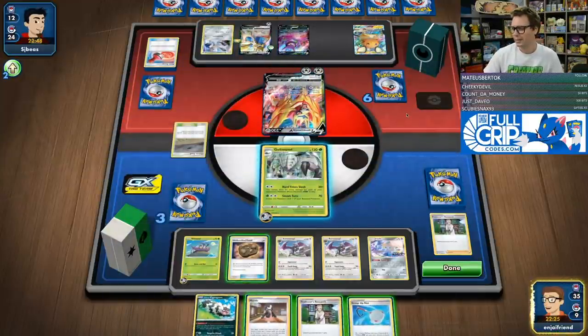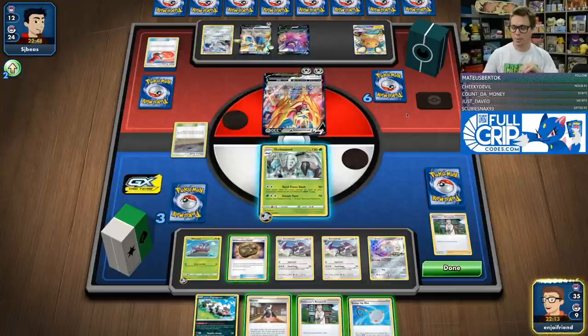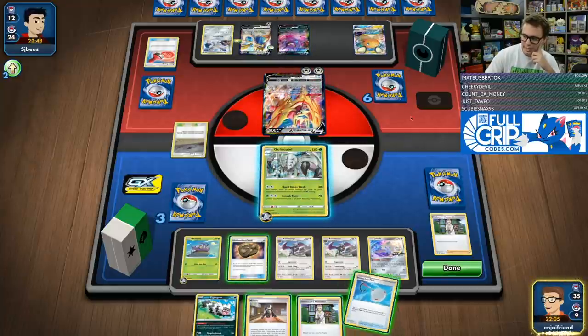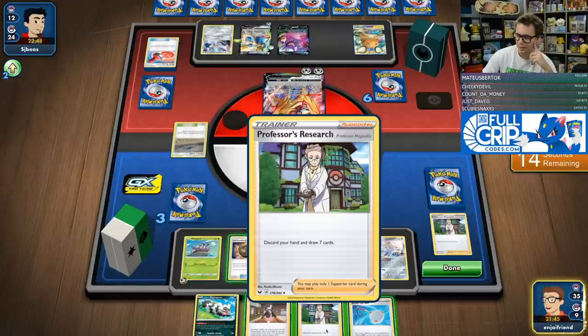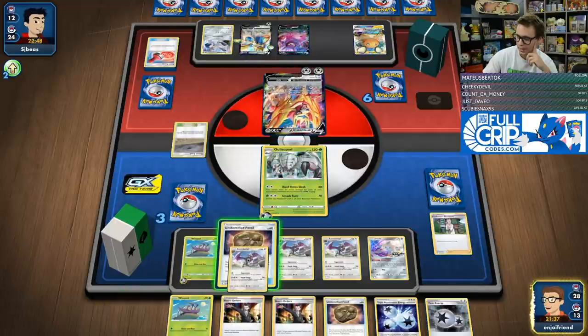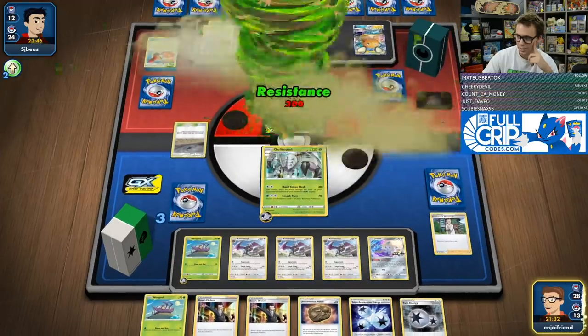This next turn we're just looking at probably not putting down any V Pokemon. We don't play any GXs in this deck. I could Marnie, but I think we're just digging with Research — I want to get into the meat and potatoes of my deck. We just want to swing. So we evolve that. We know they play Hammers, so I'm not going to play down any more energy. We're just going to Hard Time Slash and deal 200 damage. I've got Boss Boss game in my hand right now, so long as I can find a Golisopod.